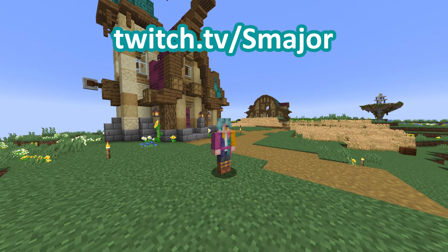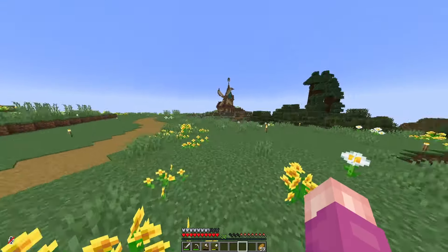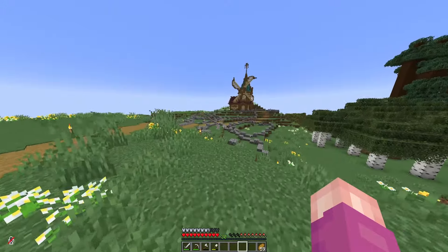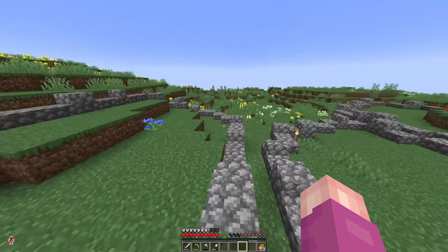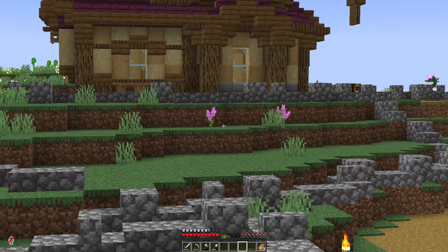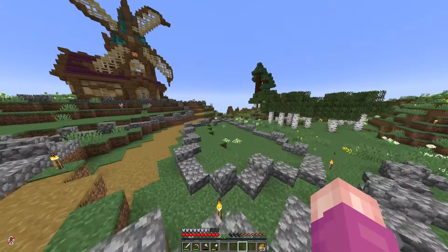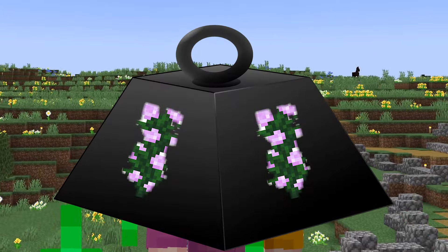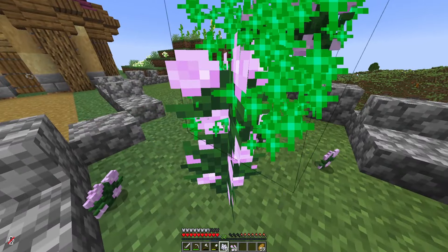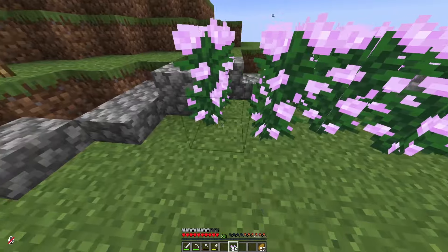Over on my Twitch channel — twitch.tv/smajor — I did an empire stream where we built a path, and as you can see the path goes all the way down to the windmill. I also did some little garden walls and we have lots of different little areas where I'm going to put a bunch of different flowers: cornflowers, dandelions, rose bushes, alliums, lilacs, the azure ones, and up there we'll have peonies. Some of these flowers I can't bone meal — you can't bone meal the small ones — but for the tall ones I can, and the plan is to bone meal an absolute ton of them and fill in every single block within these little walls.